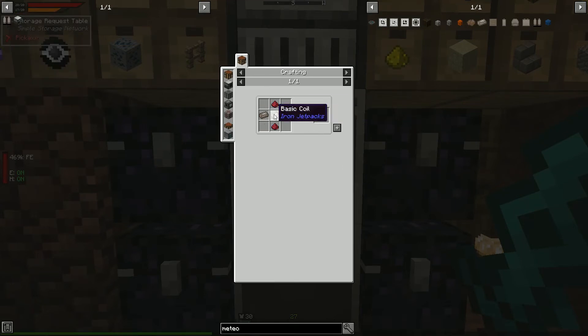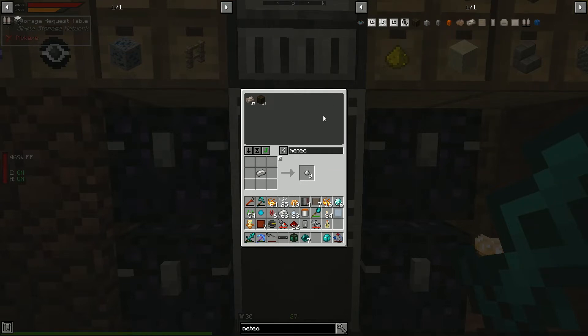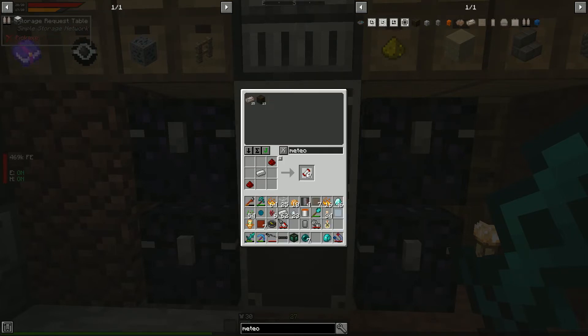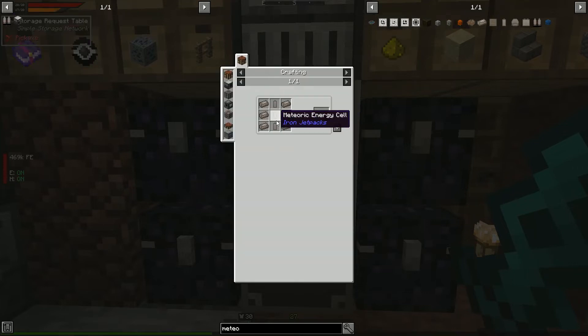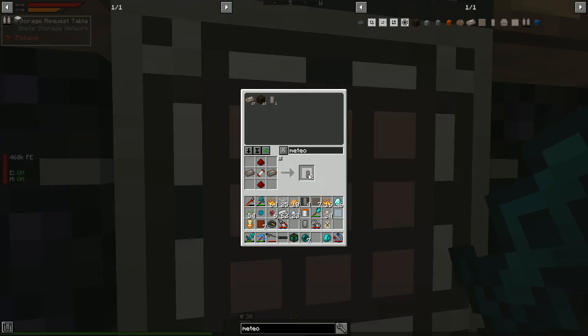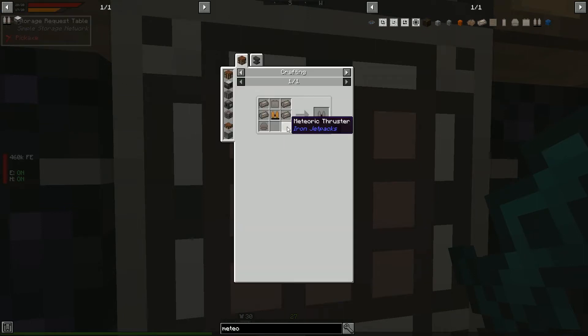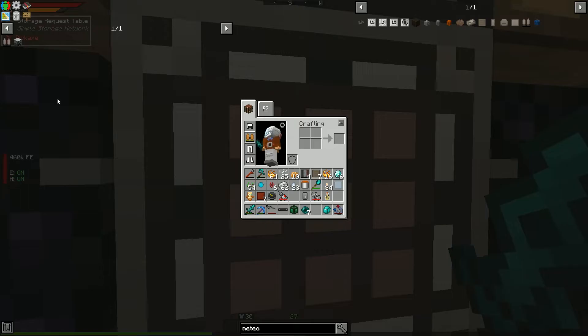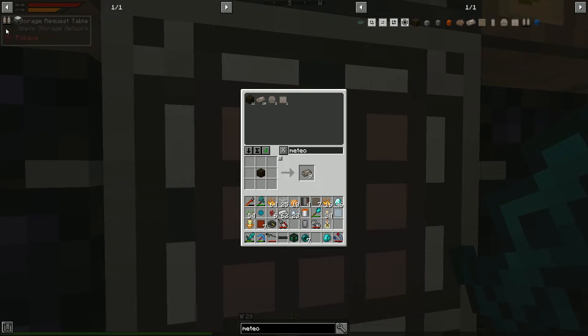Meteoric energy cells need basic coils and redstone. We need five batteries total — we had one already. Four more, and we can craft ourselves the capacitor. Meteoric thrusters need furnaces — I think I rage-crafted a bunch of those. One ingot shy of something, but we can fix that. We take our jetpack off and combine it to craft the meteoric jetpack!